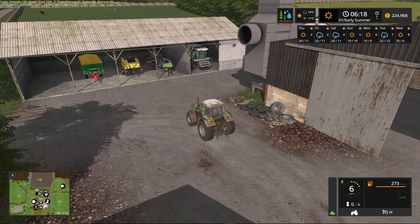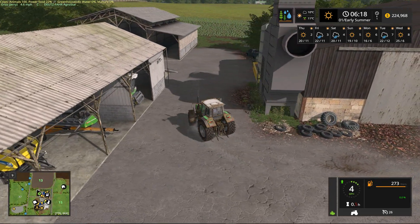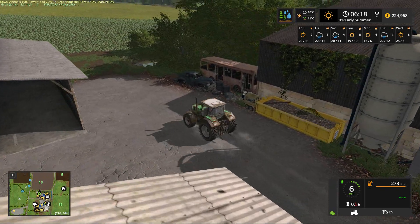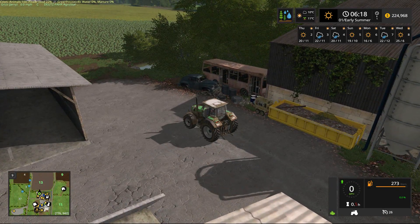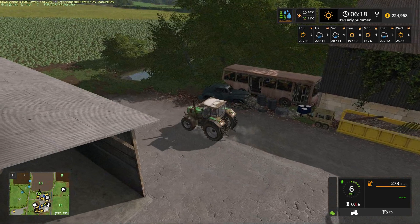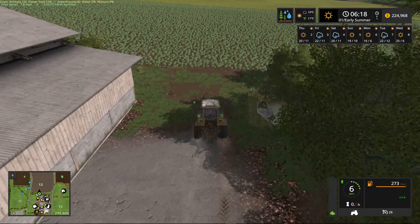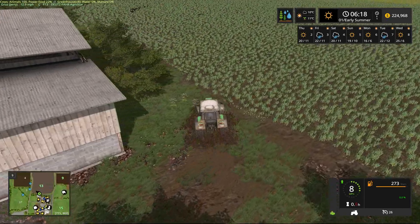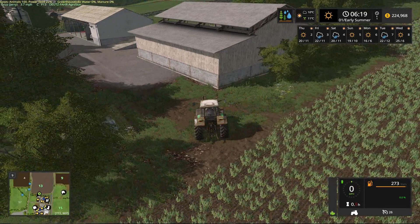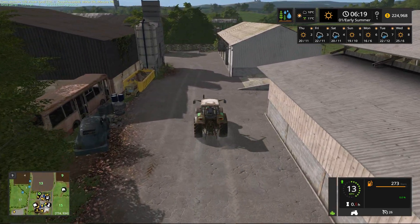We are running the smaller size Fendt combine with the 25-foot grain header. We do have a mud feature as part of the map itself - it's quite deep in some places, which is why all the equipment is quite dirty from driving through. Mr. Thornton used to run a bus service that serviced the Cotswolds area and connected some of the other farming communities together - that old bus has obviously seen better days and that's where it finished its life.